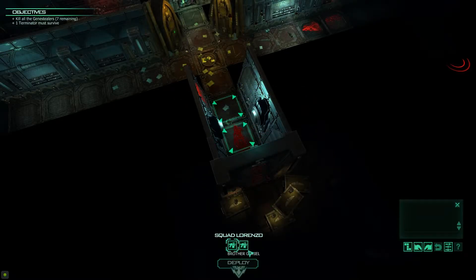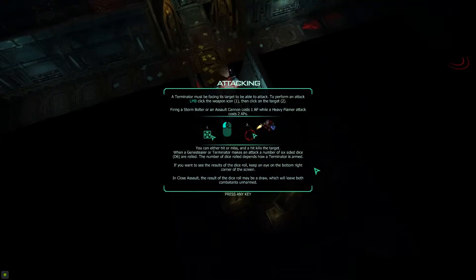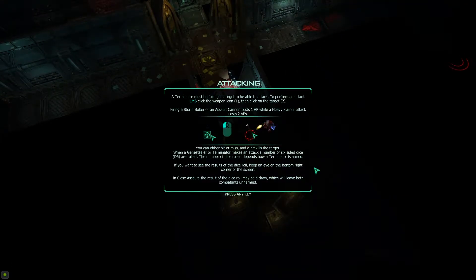I will deploy this... Lorenzo! Squad Lorenzo because the captain is Lorenzo. In the Space Hulk game, each of the Terminator models was unique and they were all given names in the original release. They're both bolter ones so it doesn't matter. Let's just put him there and him there. To perform an attack, left click the weapon and then click the target — 1 AP, while a flamer costs 2.